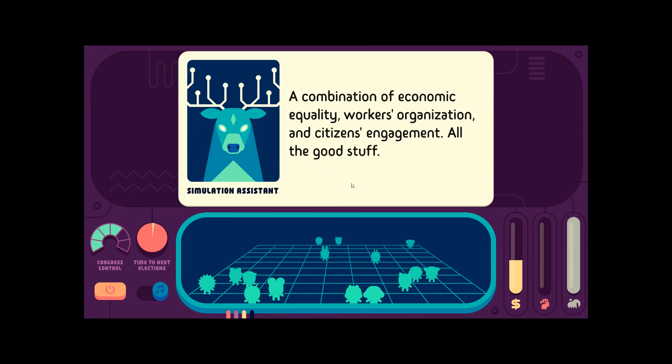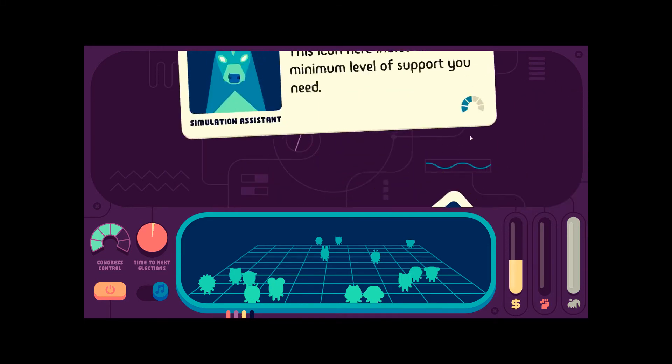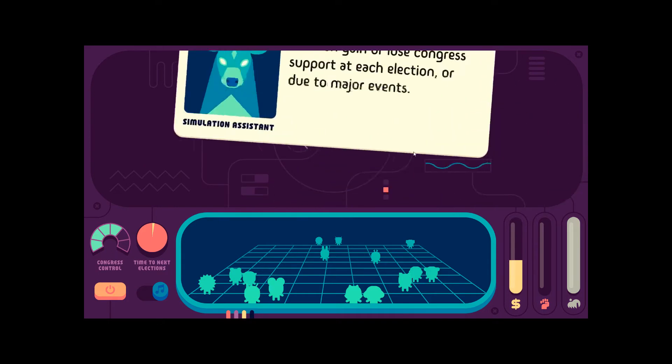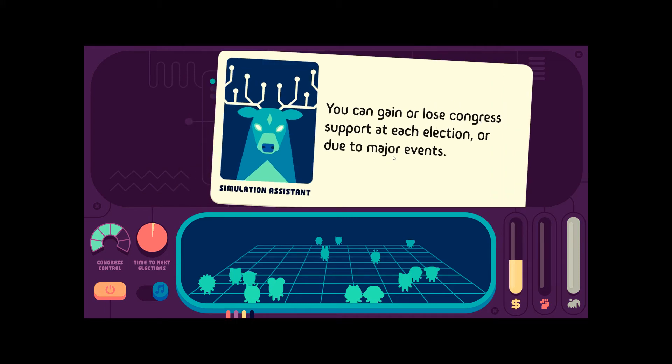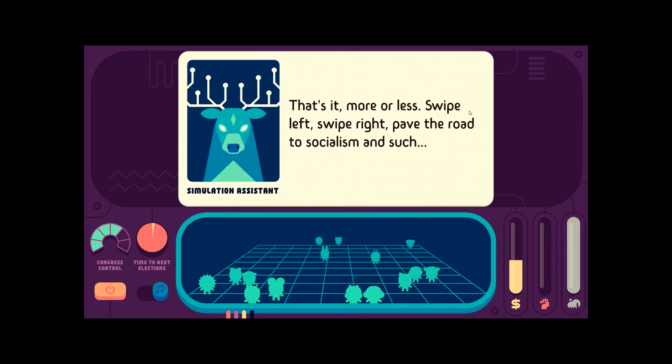People's power — a combination of economic equality, workers' organization, and citizens' engagement. All the good stuff. The gray bar represents greenhouse gas emissions in the United States. Your goal is to reduce them to zero. Some radical reforms require a certain majority in Congress. You can gain or lose congressional support in each election or due to major events. As a president, you can only be re-elected once. Midterm elections will occur halfway through each of your terms. That's it, more or less.